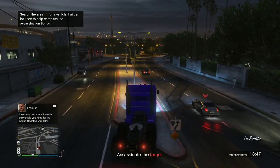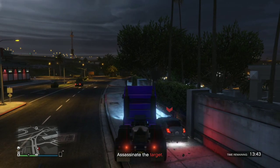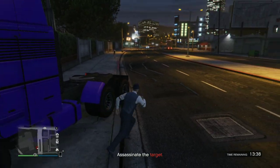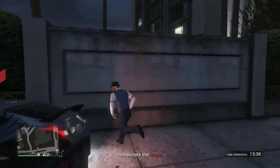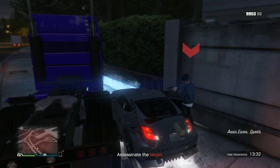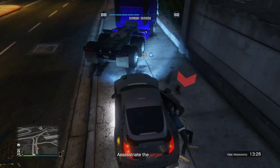We always want to be on the left side and gradually guide him into the wall. Then simply get out, get into his car to kick him out, and then get back into our MOC.